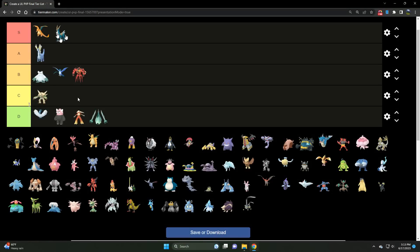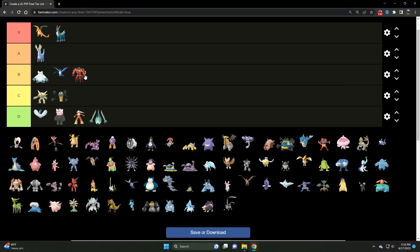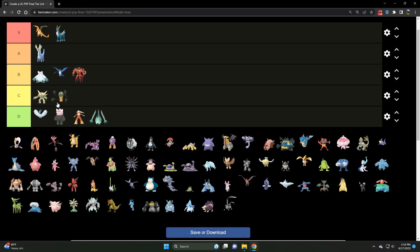We've got Cofagrigus — a C tier Ghost type, could easily be B tier as well. It's just with all the Pidgeots and the Normal types, particularly Pidgeot, and opposing Dark types, it is absolutely helpless against any Dark type in this meta. That is what's holding it back. If it gets a better coverage move, that might change. It has an amazing stat product and the best fast move in the game — Shadow Claw — but it needs a better coverage move.